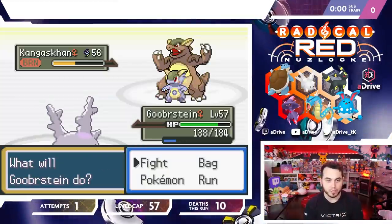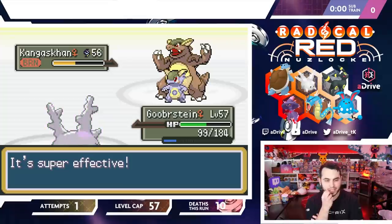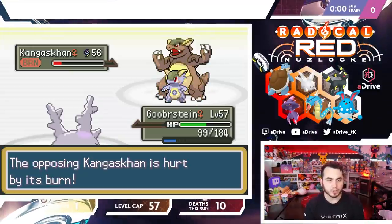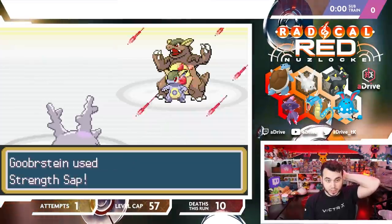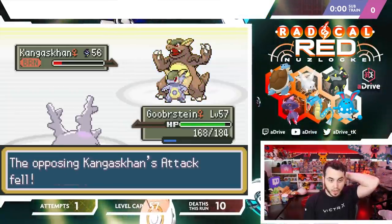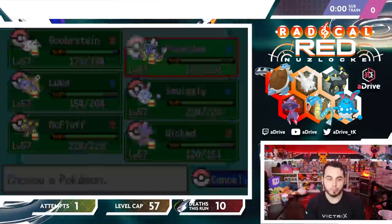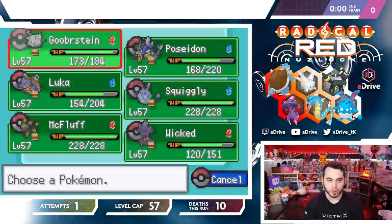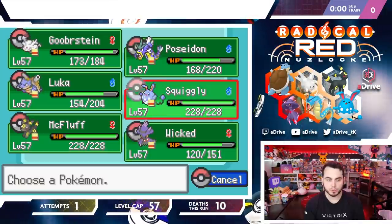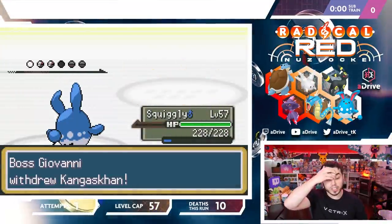We see the damage on a crit — about 30 HP, very minimal, then one damage. He does get a Defense drop but I'm not concerned. I Strength Sap and switch out. He gets another Defense drop — let's see how much I get back, because he is very low attack now. This may not be a lot of heals. Gooberstein — it's not even fair what you do to people. I think I go Squiggly — he's going to switch out Kang at low health and go Polteageist.